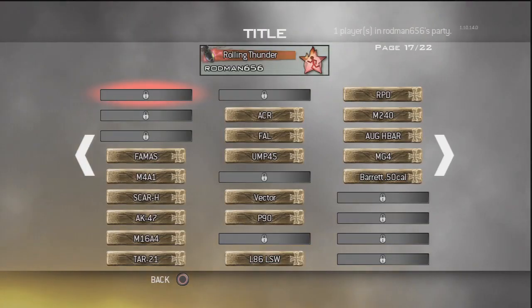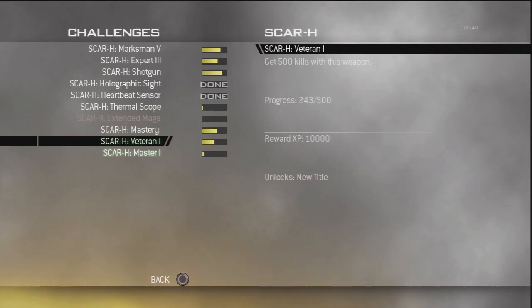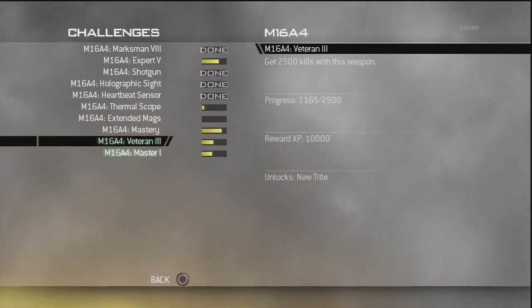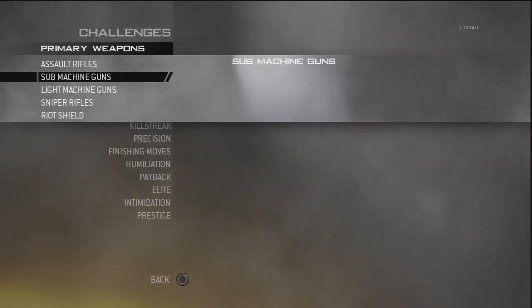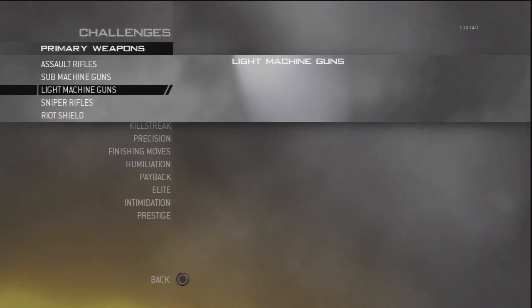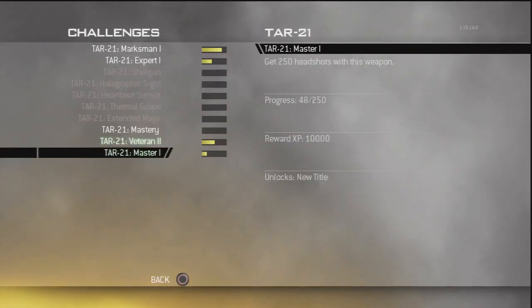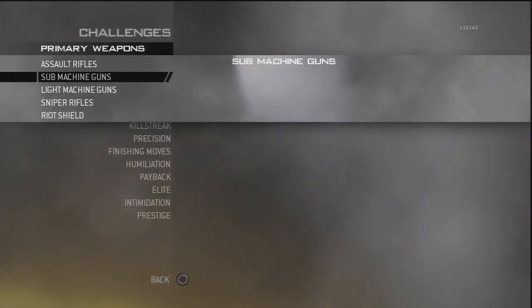Here are some of the classes I used. I definitely used the AK-47 — red-dot sight is good, it helps. There are all my gold bars. In my first Prestige (levels 0-70) I got the M4, the SCAR, the M16, the ACR, and the AUG-HBAR — those are the ones I maximized and got gold bars on. Note that stats don't carry over between Prestiges. I also got the Barrett .50 Cal on my first Prestige. Then I used the TAR, which I knocked out as well. Most assault rifles I did first go.